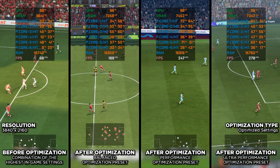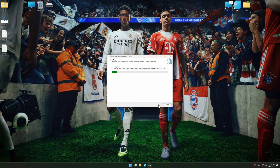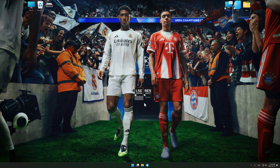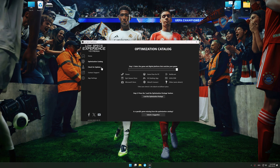Now let's dive in. First, download and install Low Specs Experience using the link in the video description. Start it from your desktop shortcut and head into the optimization catalog. Choose your digital platform or let it auto-detect. Select your game and click load the optimization package. Low Specs Experience should automatically detect the game version installed on your system, and if it does not, manually select the game installation directory.